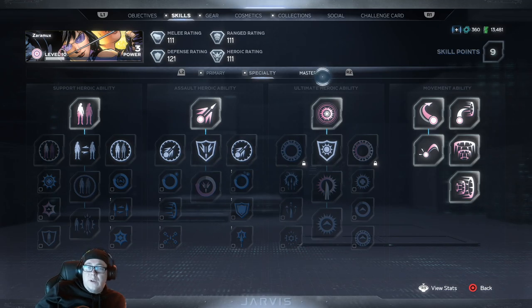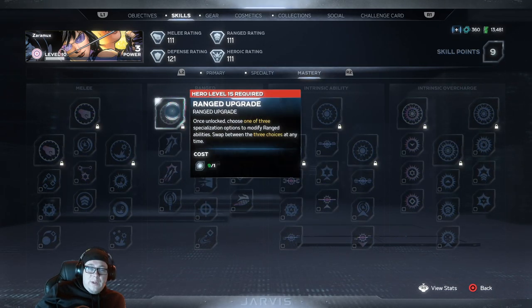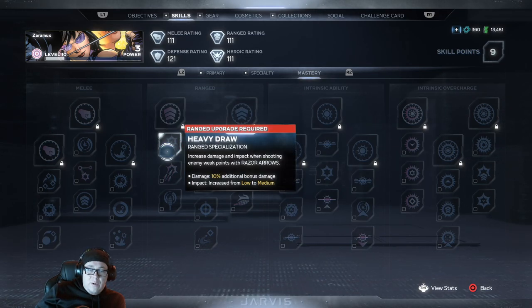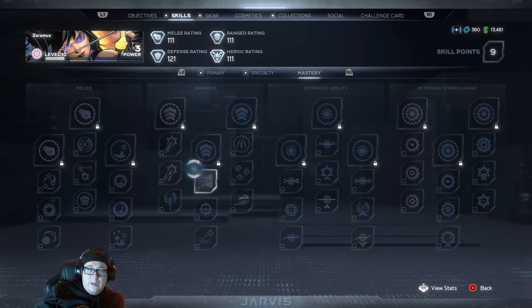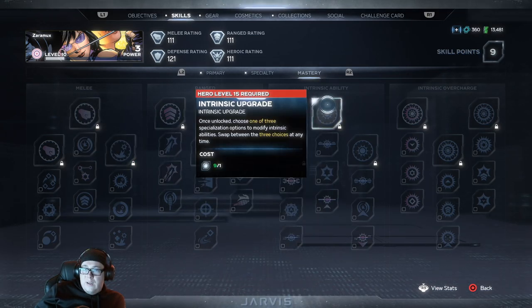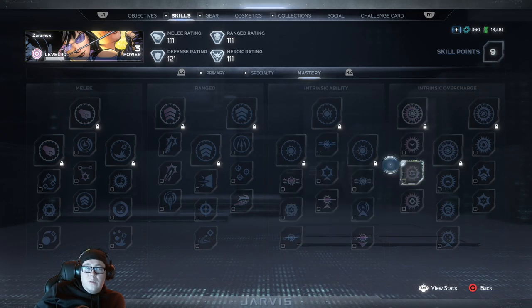Looking at the mastery section, we have ranged mastery with different specializations including Heavy Draw. Overall we have ranged, melee, intrinsic, and intrinsic overcharge tracks, which looks pretty good.